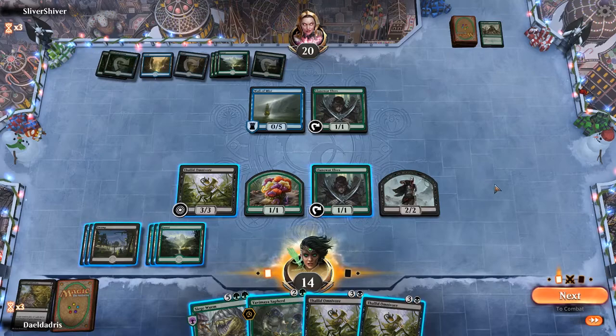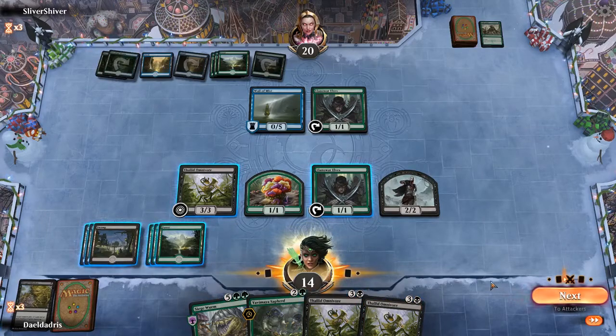We got our mana again, and let's see how many we need for the Siege Wurm — so we get 6 mana there. We could tap the Llanowar Elf and still sac the Saproling. I think we're good like that. The opponent doesn't have any interaction in their hand so let's just go to combat.